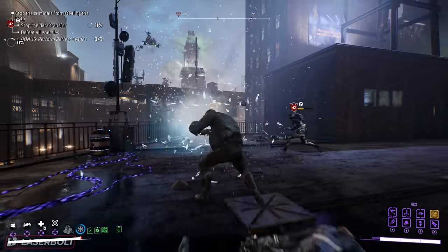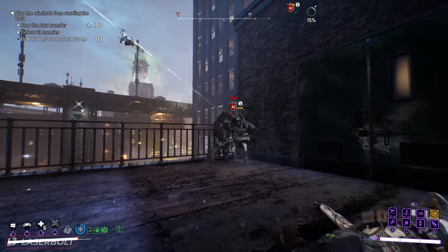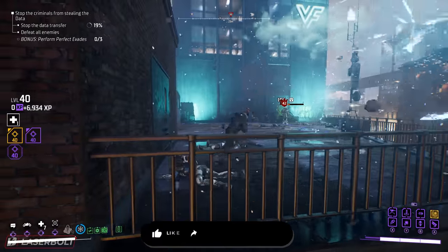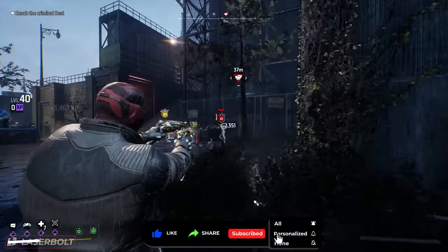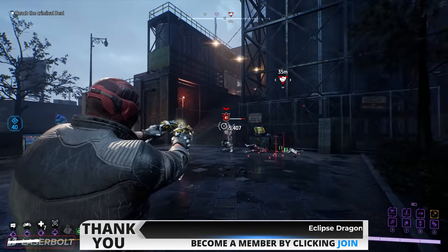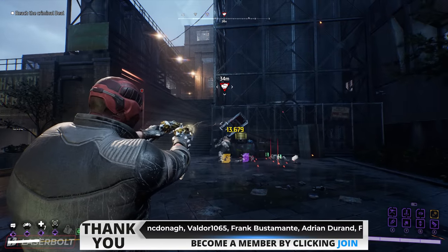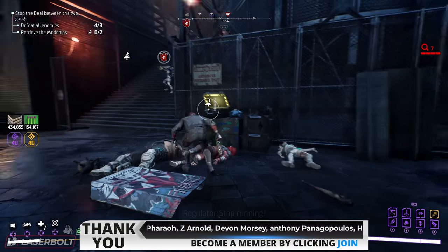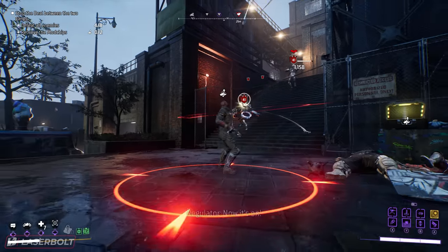And there you have it — that's the one-shot Red Hood build. I will have builds for the other characters, so let me know in the comments who should be next: Nightwing, Robin, or Batgirl. We also have videos on how to farm legendary materials and how to farm god-roll armor and gear, so don't miss those. A like is greatly appreciated — subscribe, turn on notifications, and consider becoming a member by hitting that Join button. Thanks for watching, and I'll catch you in the next video.